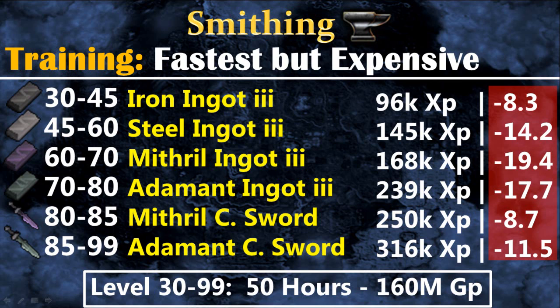For the fastest but very expensive method, only for those who have a lot of money: the fastest way to train smithing is by using ingot 3 — first iron, then steel, mithril, and adamant ingot 3. You can continue that way all the way to level 99 for AFK training, but if you want the fastest experience you will have to make mithril and adamant ceremonial swords, which need a lot of concentration. Using all these methods you can get level 99 smithing in 50 hours, but it will cost around 160 million GP.